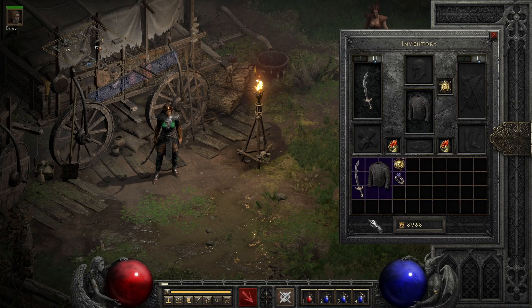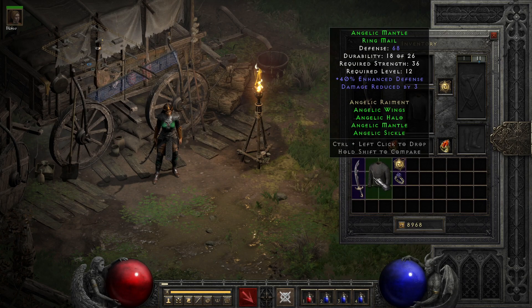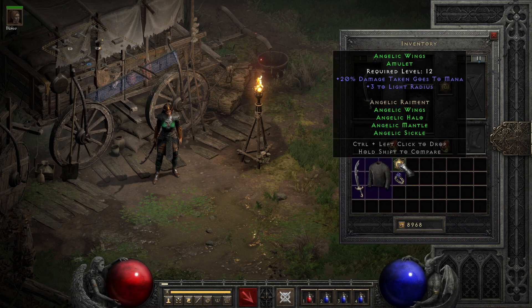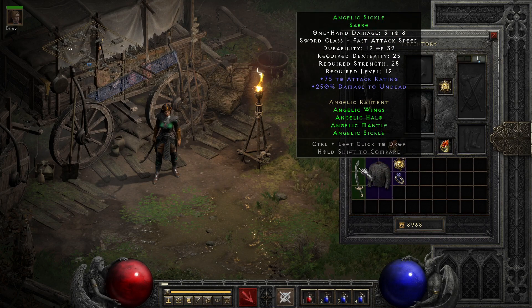Individually, at least at their base values, these items are generally underwhelming, with the sword being useful up to about Act 2 Normal, the armor just being a bit of defense at the cost of speed, and the jewelry being somewhat bad at first glance. Though, as any veteran of the game will tell you, these items actually comprise some of the best budget tools for Ubers and Hell difficulty in general for melee classes.